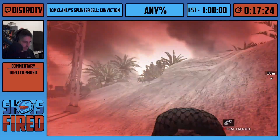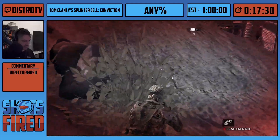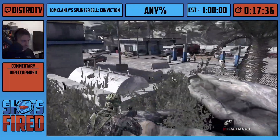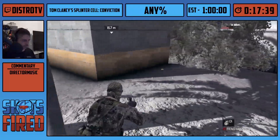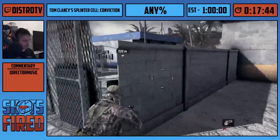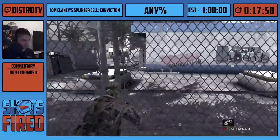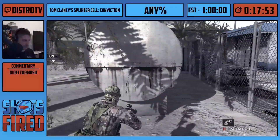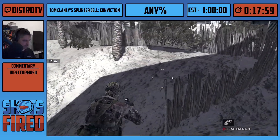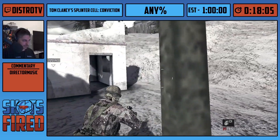Now I do another grenade boost. I have to aim very precisely around this plant and I go out of bounds, skipping all the other enemies by maneuvering from out of bounds. It's actually pretty interesting that in this out-of-bounds area, the environment objects like hills and rocks have collisions. Normally you wouldn't expect an out-of-bounds area to have many collisions, but here you can just walk around the neighborhood — a bit of sightseeing.